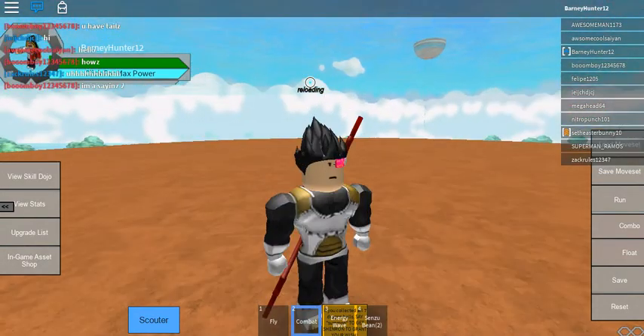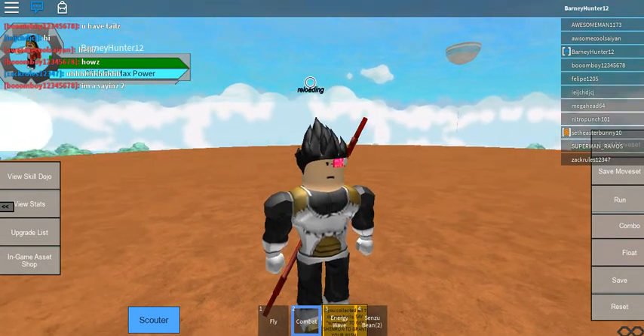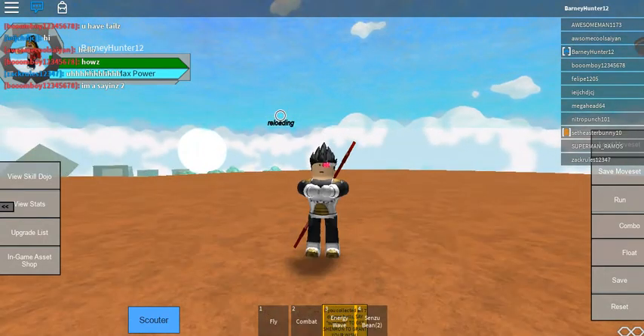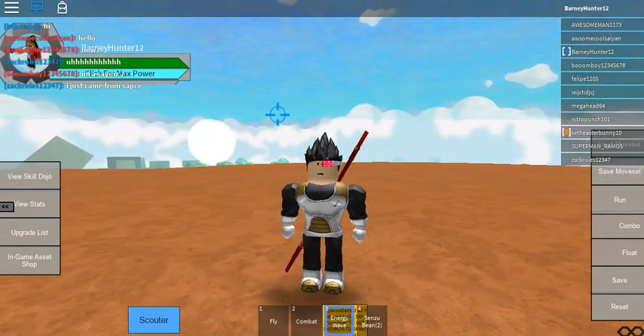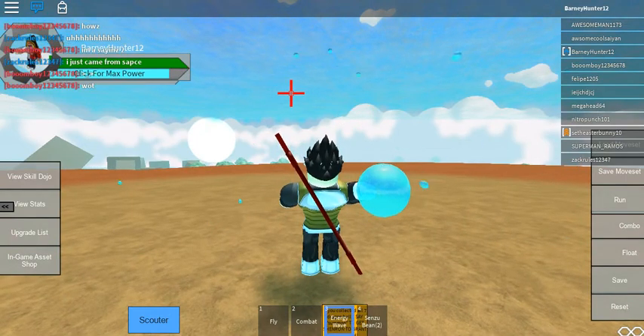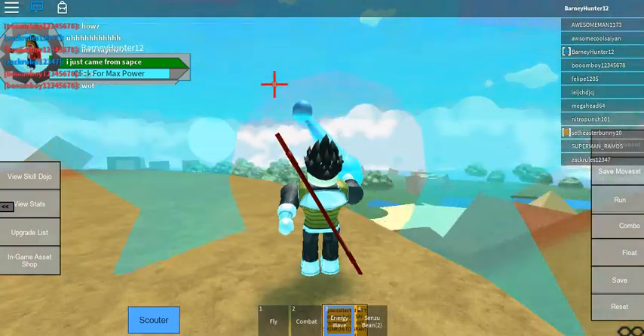There's also mobile support — if you're on a mobile device, it will make buttons for you. You don't even need to have Combat on to block: press C and hold. For Energy Wave, click and hold — this will use some of your ki. Click and hold to charge up more power, then let go to shoot it.